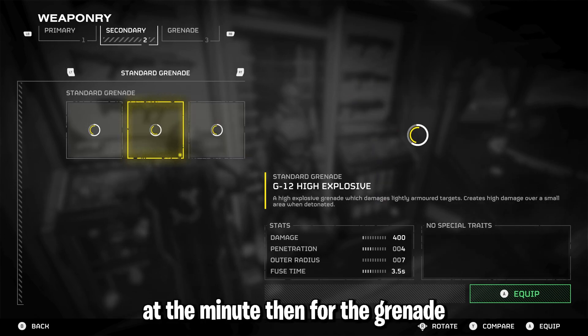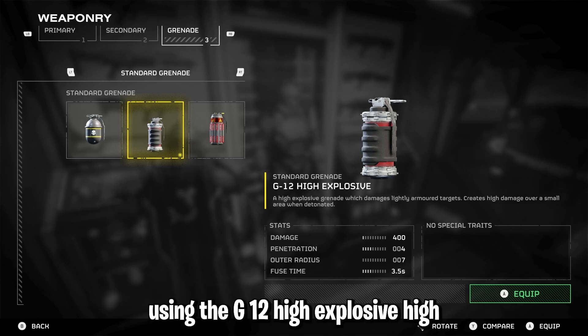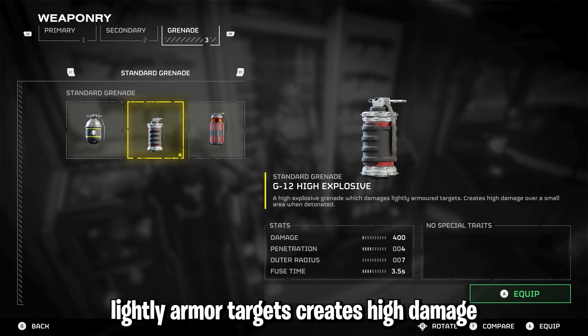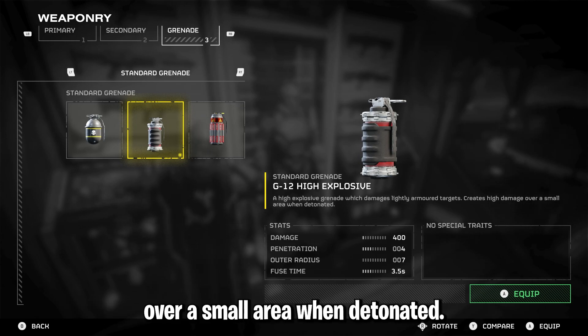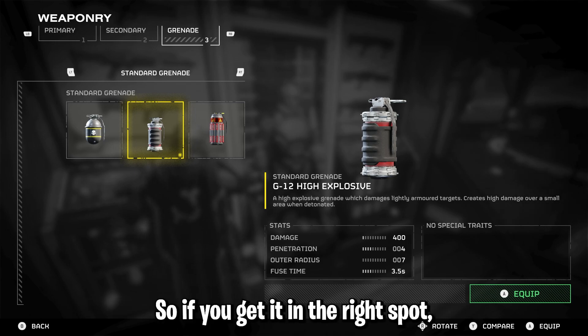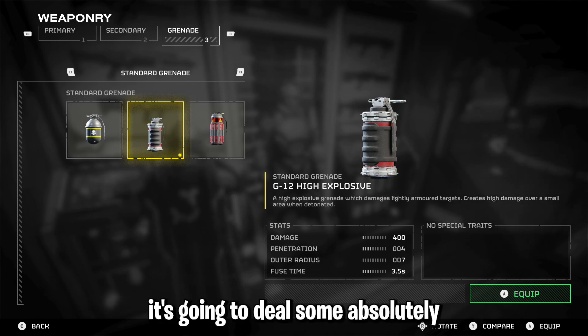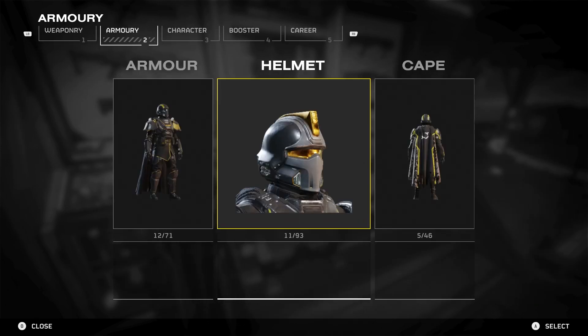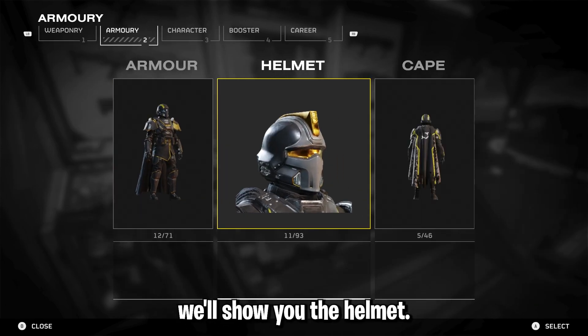For the grenade we're using the G12 High Explosive — a high explosive grenade which damages lightly armored targets and creates high damage over a small area when detonated. So if you get it in the right spot it's going to deal some absolutely insane damage. Now moving on to the build, I'll show you the helmet.